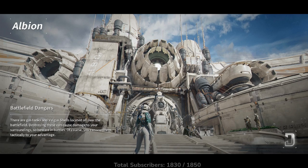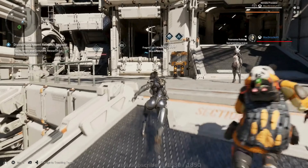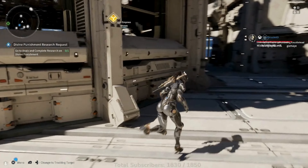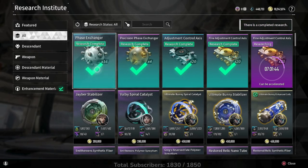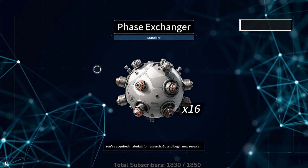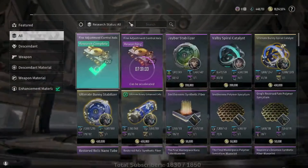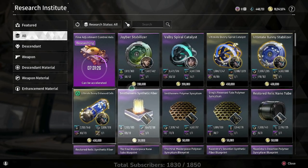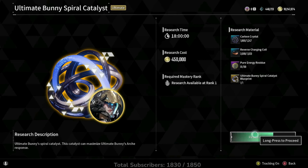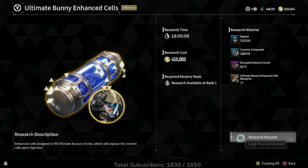Once you have Sharon, I recommend farming a wave mode to level her up. Any wave mode or defense mode will work — they appear as a shield emblem on the map. One I recommend is White Knight Gulch: go to the Hatchery near the first outpost spawn point and there's a special operation called Block Kuiper Mining. It's easier, helps level weapon proficiency fast, and Sharon's levels will go through the roof.